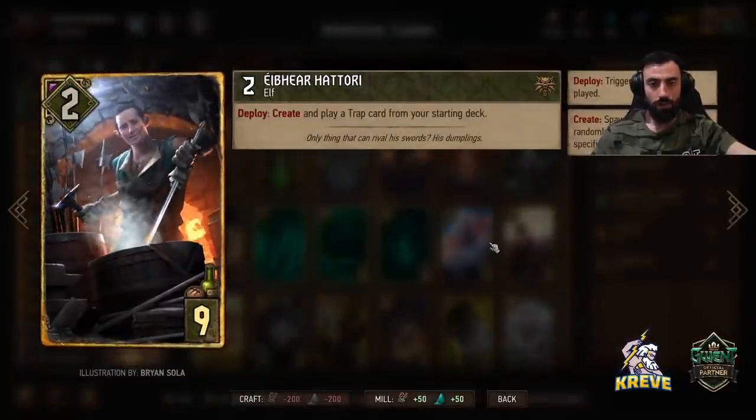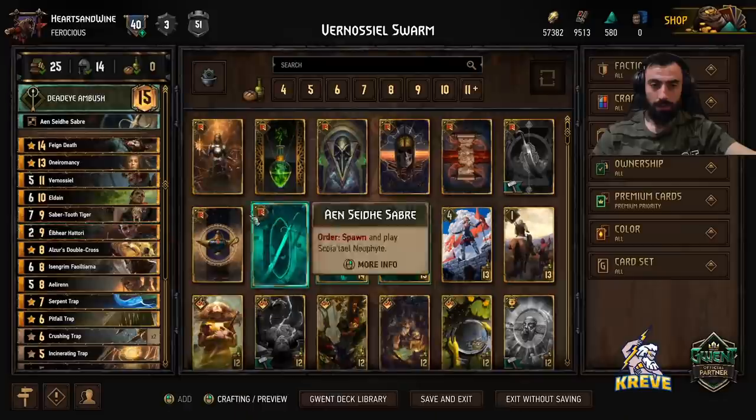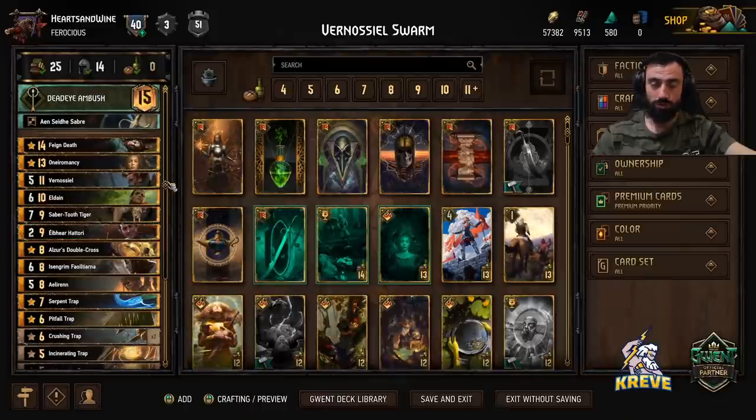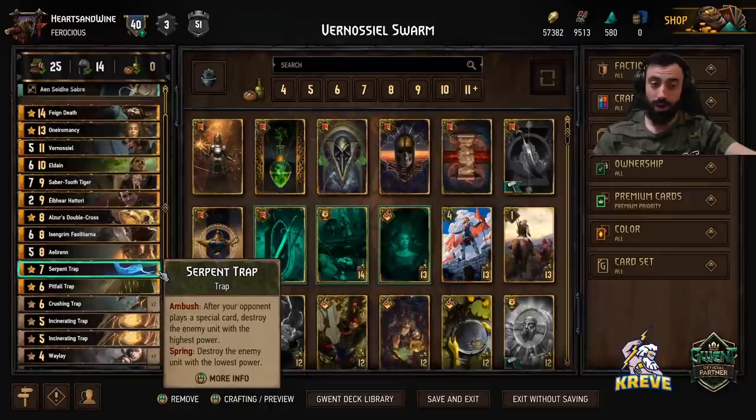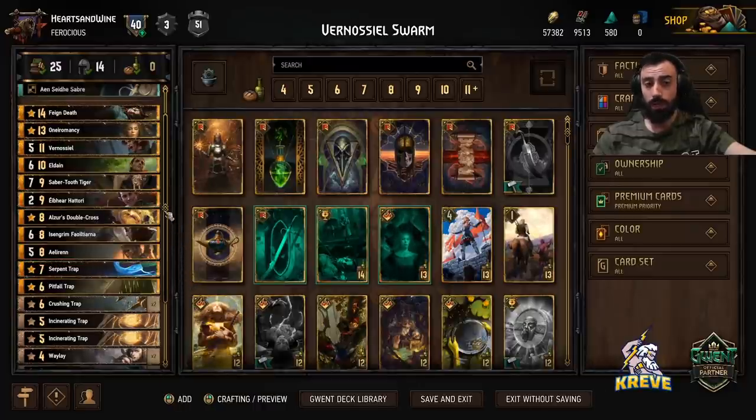Hattori allows us to create and play a trap card from our starting deck — he's going to give you a choice of three traps. Usually Serpent Trap is a great extra spawn from him, but if you play him really late, Crushing Trap always feels nice too. Hattori is a card we're looking to play over round three.